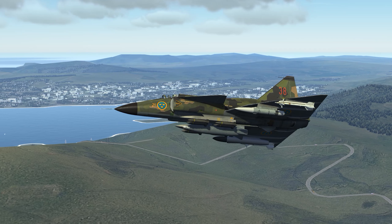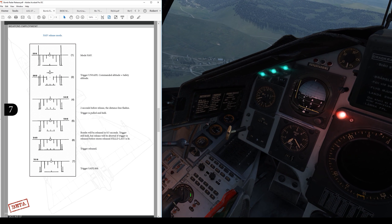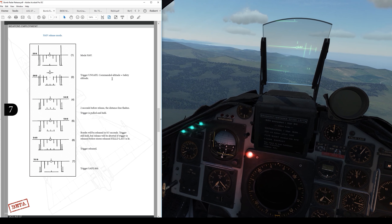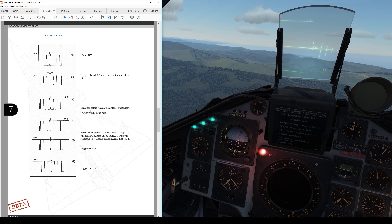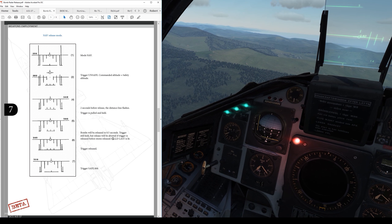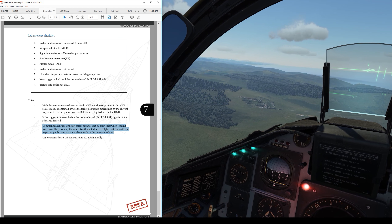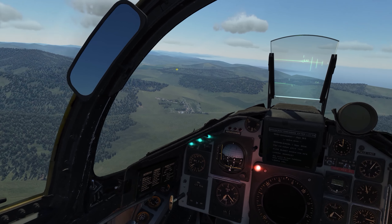Next up is a nav release — bombing on the waypoint, M4 in this case, at the target. We're going to leave the switch in NAV mode, and that's really what separates this from the radar mode, just that switch setting. Trigger run safe. We're going to command a safety altitude using the reference button on the stick. Two seconds before firing we pull and hold the trigger — when the indicator flashes, bombs will be released at the appropriate point. It's going to be the same thing we just did for the radar release, except without the radar.